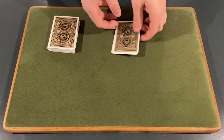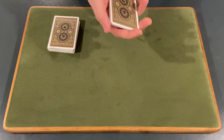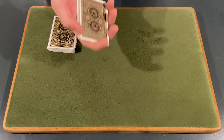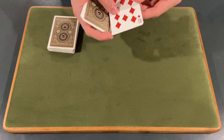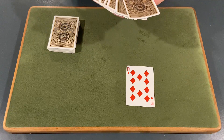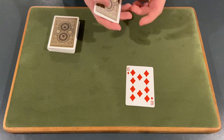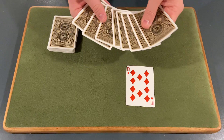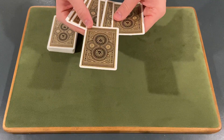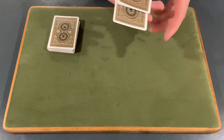You can start with the spectator shuffling cards, have them choose nine cards themselves — don't even touch the deck — and that's going to make them feel really confident in their selections. Then even after they choose their nine cards, have them shuffle again. This way they are really confident in their selection of the nine cards. After that, have them select any one of the nine cards — for the tutorial, we'll go with the ten of diamonds.